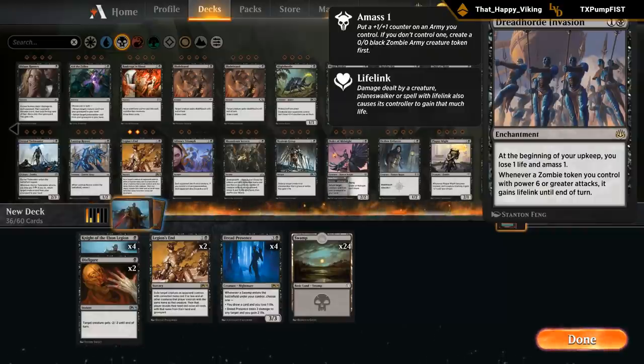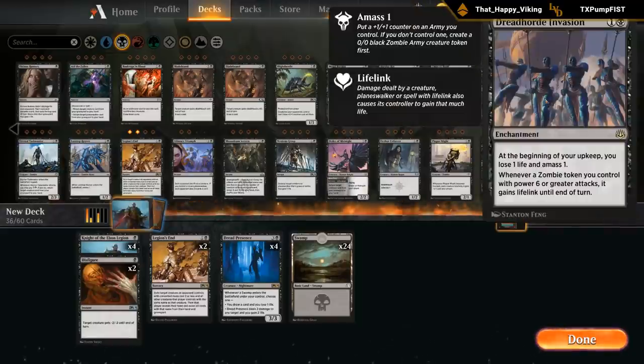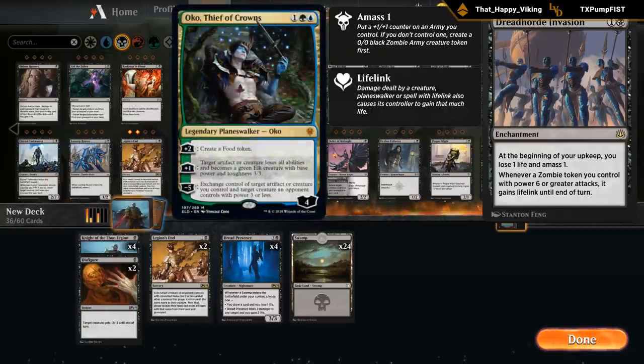Does Dreadhorde Invasion do anything? Seems a bit on the slow side — without any sacrifice synergies it's not the most exciting card. With Dreadhorde Invasion you want to either sacrifice a 1/1 token every turn, or build up a giant army and get more synergies. There's also the new three mana Planeswalker in Eldraine — the Oko Planeswalker — that turns creatures into 3/3s. That could synergize with the Amass token. So some sort of Sultai deck with Invasion and Oko could be a thing, but we can't play those two together quite yet.